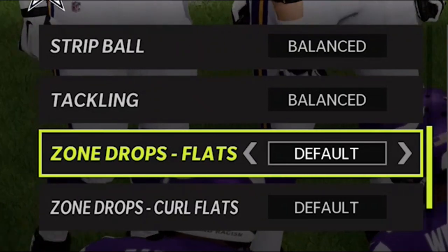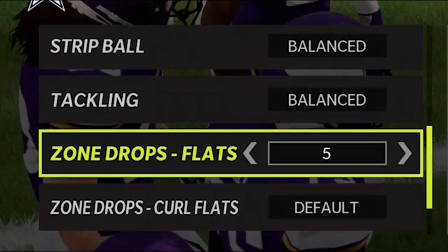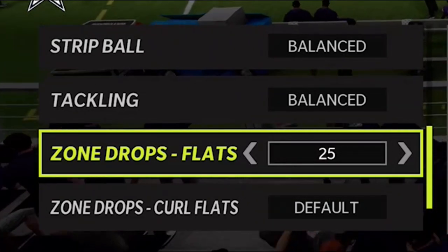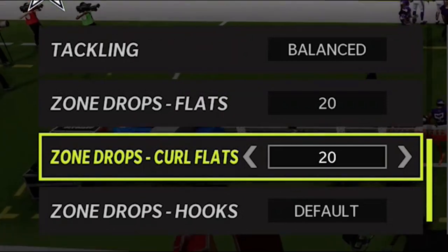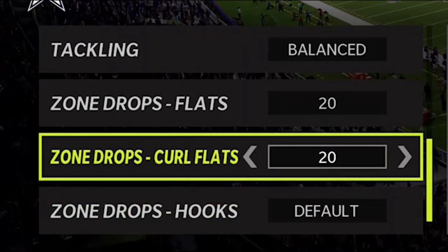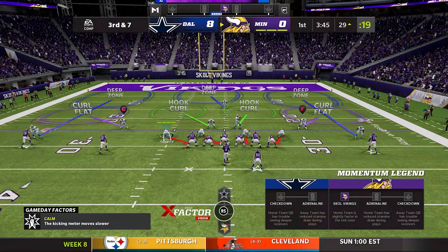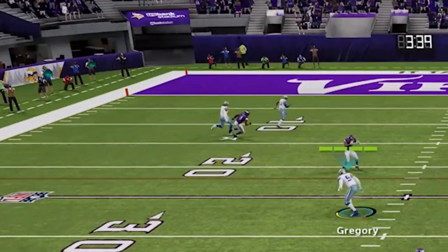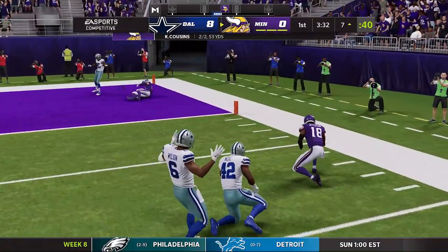When it comes to zone drops, that's probably one of my most asked questions in the comments. If I were to set them, I would say for flats, if I'm trying to hard flat my flats, I would go zero to five yards - that's the most effective. But if you run a lot of Cover 2 zones, I typically go about 20 to 25. When it comes to curl flats, I think most people do 25 to 30, sometimes 20. I personally like 20 to 25. And for hooks, I would say five to 10 would be most effective. Although, to be honest, I mostly leave these on default, because if you have them preset, they're going to be that way no matter what. So if your zone flats are set to drop 30 yards and before the snap you want a hard flat, it doesn't matter - they're still going to drop back 30 yards. I like to have that adjustability pre-snap rather than not having it at all.